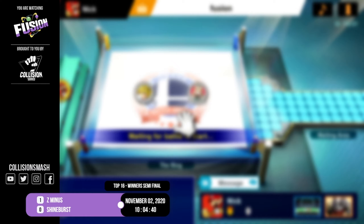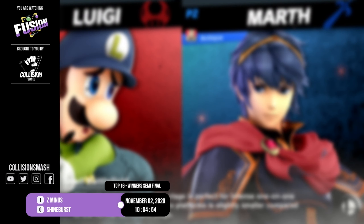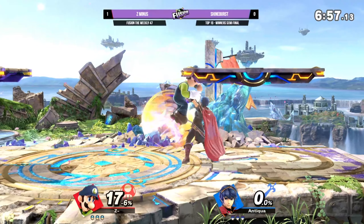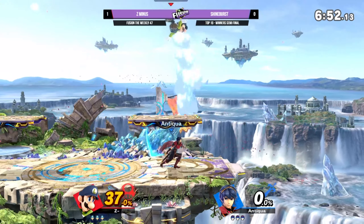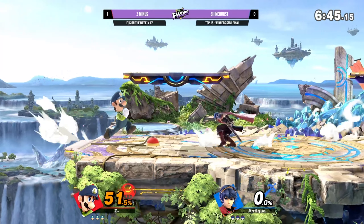If you give Luigi kills, he's just gonna take his kills at zero - that's just the character, no matter how much we complain about it. But if you give him extra kills from 60, 70, 80 with down throw down-B, then you're not gonna have a good time - you're not making your character work, and he already doesn't have to work hard for his kills.